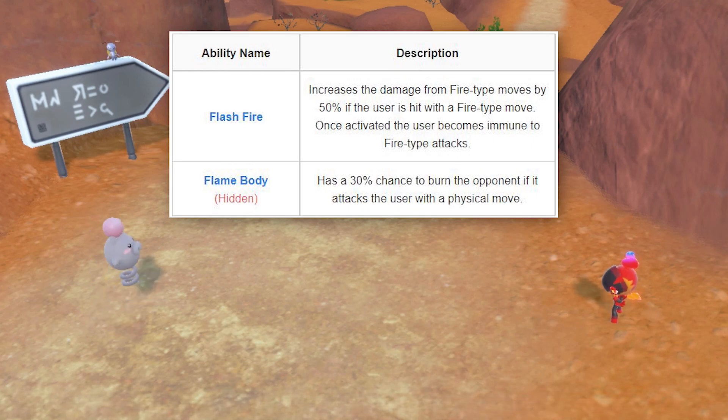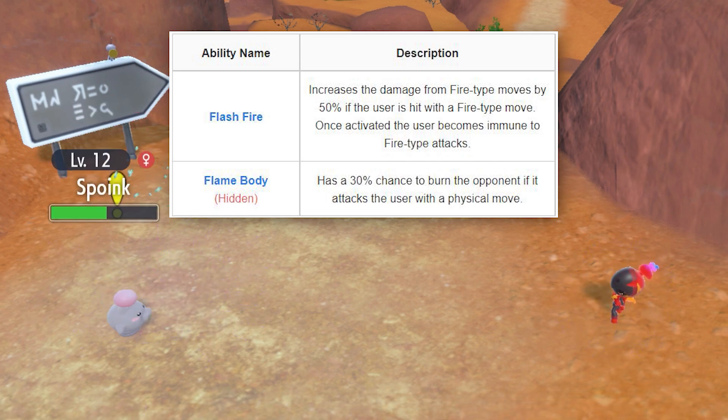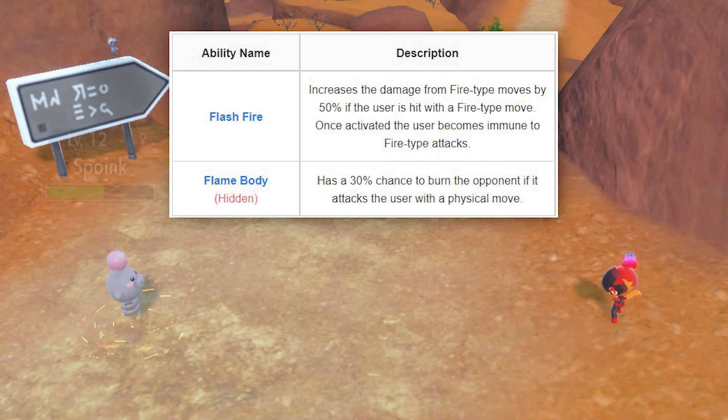With Charkadet's Flash Fire, all of the damage of its attacks increases when it's hit with a Fire-type move. Once activated, the user becomes immune to Fire-type attacks. Plus, its Flame Body ability grants it a 30% chance to burn opponents if it's attacked by a physical move.